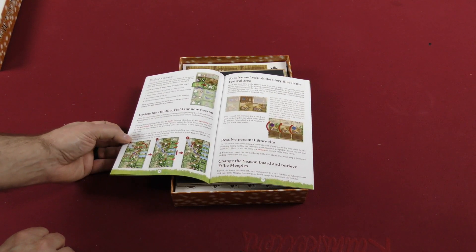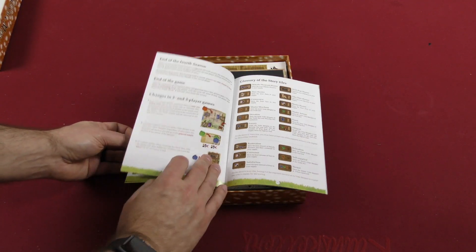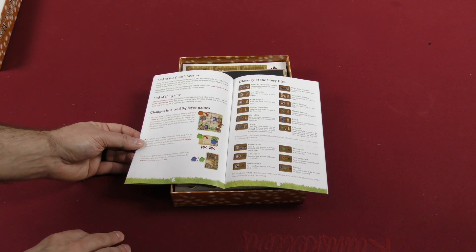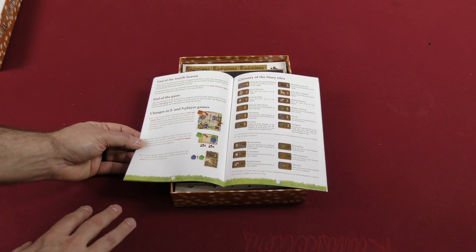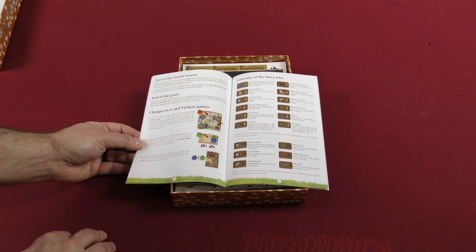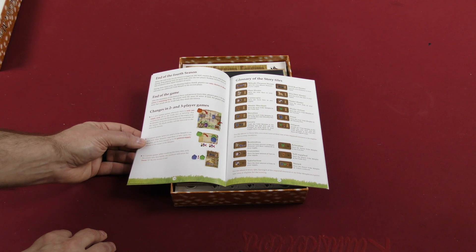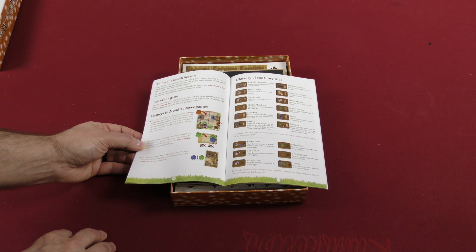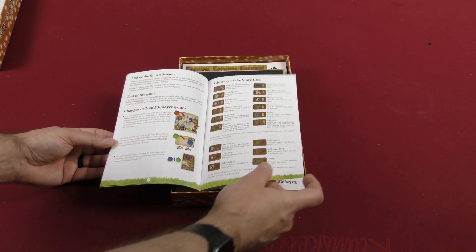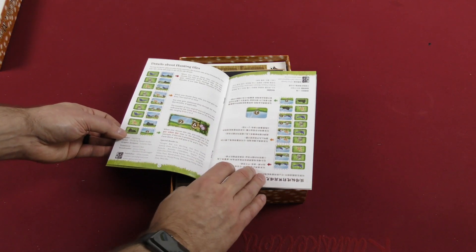Updating the hunting field for a new season, resolving and refreshing story tiles, changing the season board. At the end of the fourth season you don't resolve the story tiles immediately — you wait until the end of the game, after the resolution of the festival story and personal story tiles. There are also some changes for two and three player games, a glossary of what the story tiles are, and details about the hunting tiles.